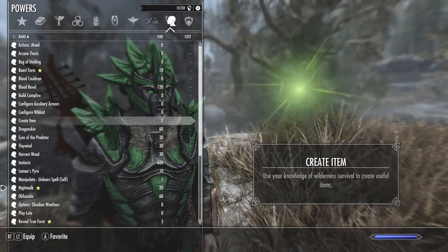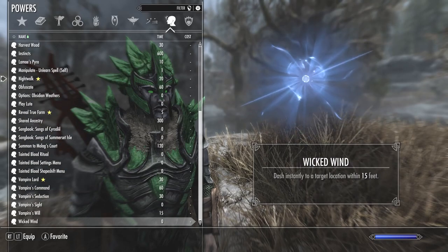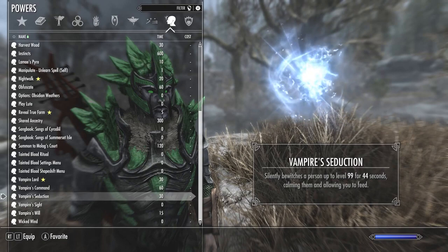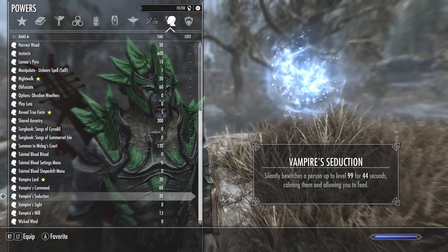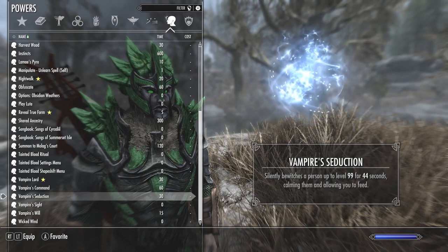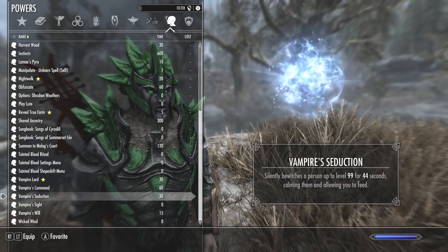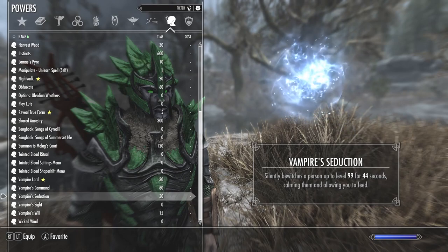The first thing we want to consider is feeding. When you're starting out as a vampire, you want to make sure you are either sated or super thirsty depending on your playstyle. Vampire Seduction is the easiest way to do that. It makes one NPC not mind the fact you're feeding on them. Just make sure you don't do it in a crowd because other NPCs might mind the fact you're feeding on another human being.